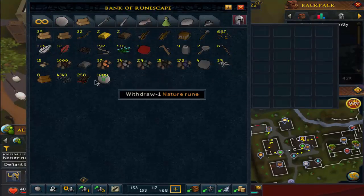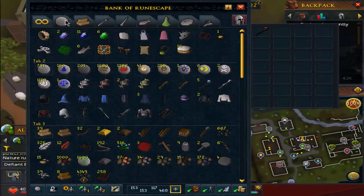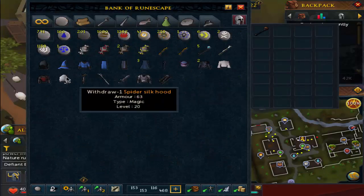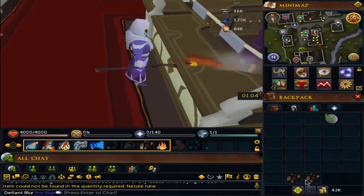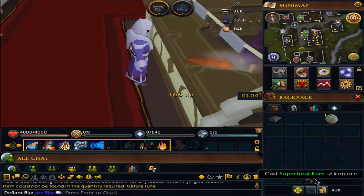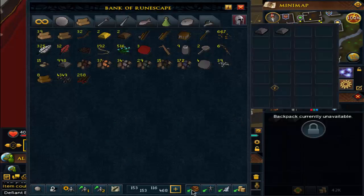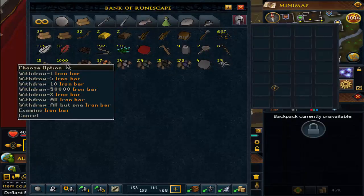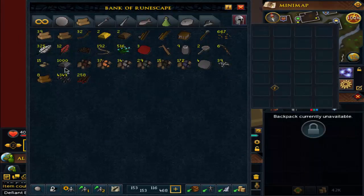Let's stick them in the same tab. Okay, let's get to superheating. That should mark the end of superheating — 1,000 iron bars, lovely. Right, do we want to smith them now? I'm not sure.